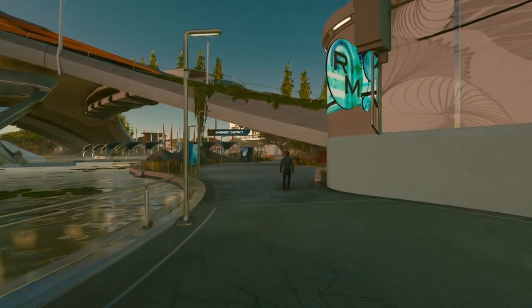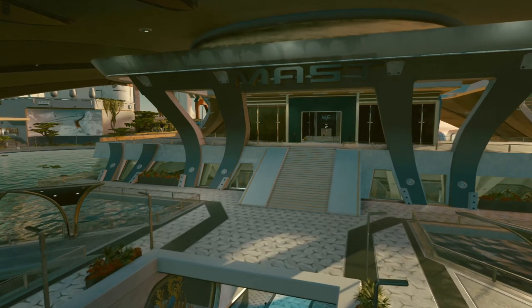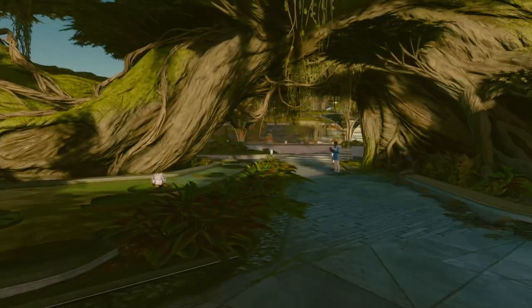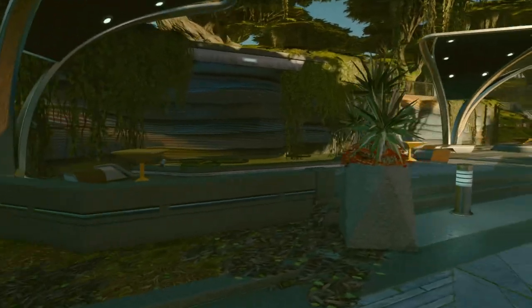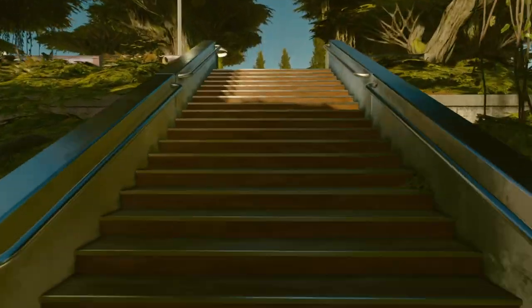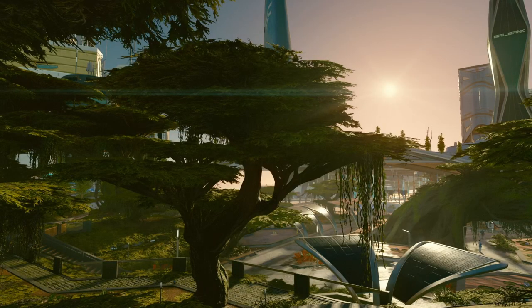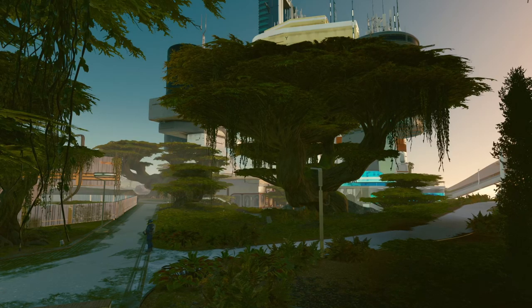We'll look at the last district, then my favorite spot in New Atlantis. This is the Mast District. Its defining feature is all these trees growing around the paths. The previous districts had a little bit of greenery, but this is practically a jungle. I imagine it'd be nice to come and take a walk here, get a break from the minimalistic and clinical look of everywhere else, and be one with nature. The trees here are super unique — they're almost like mushrooms. It feels properly alien while still reminding you of Earth.